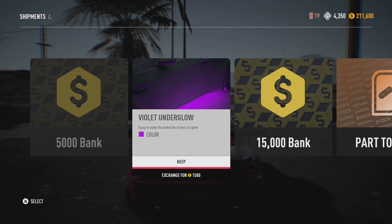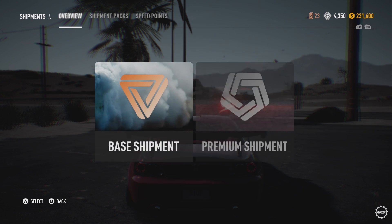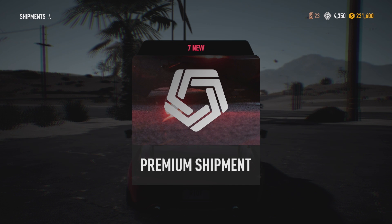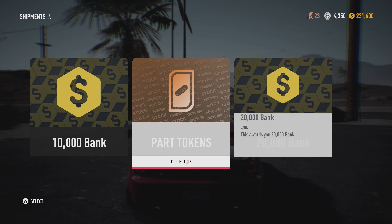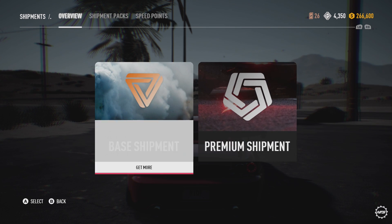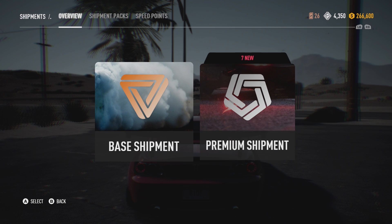I'm gonna keep all of these. Let's open up another one. This is quite fun and quite addictive. Oh, purple NOS - yes! I got five thousand in the bank, purple NOS, ten thousand in the bank, part tokens, and some more money in the bank. Wow, our money is gonna go skyrocketing! At least we can spend that money on customization and we can buy a new car soon as well - so that's exciting.